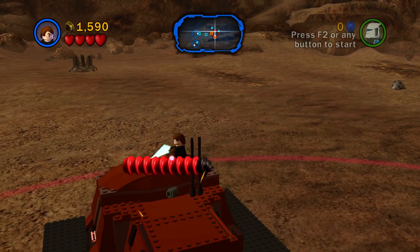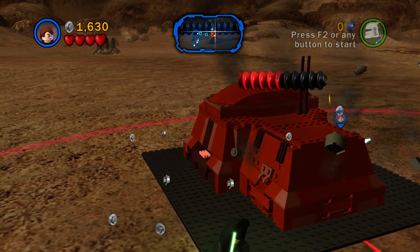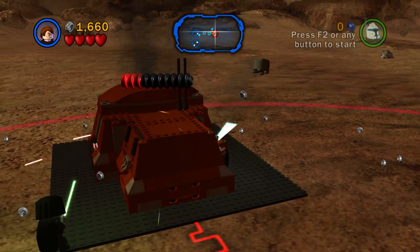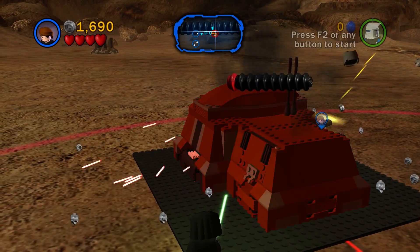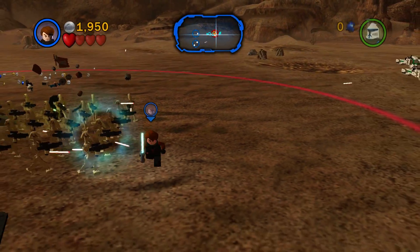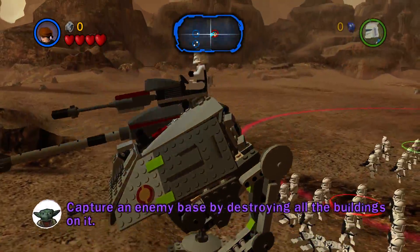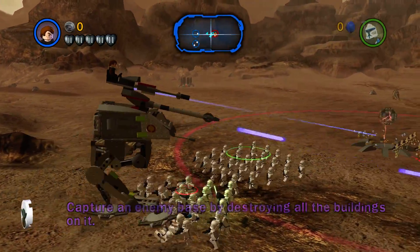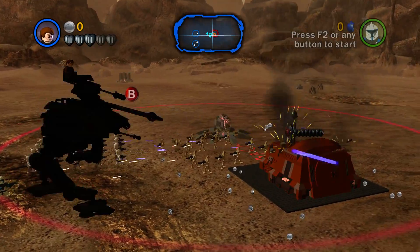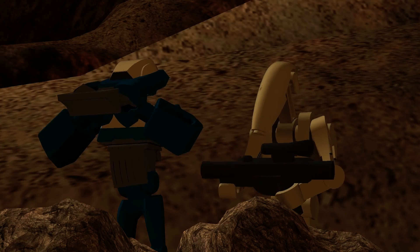It's easier to just get up to an edge and punch things than it is to try to do the jumping attack — the jumping attack doesn't do that much more damage. I do plan on covering Brutal Legend at some point in the future — no real reason to play it anytime soon, it'll just be one of the remaining Double Fine games I have to collect and play. I've done some of the Double Fine games but not a significant number of them.